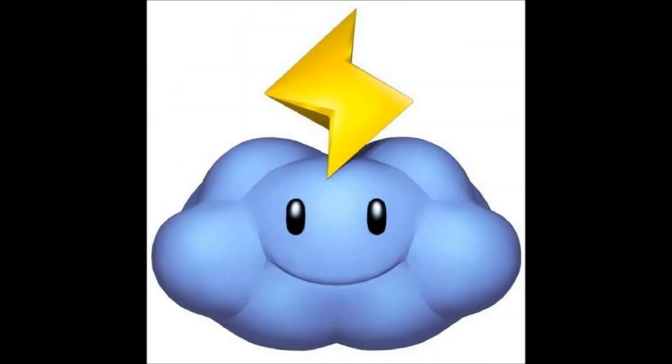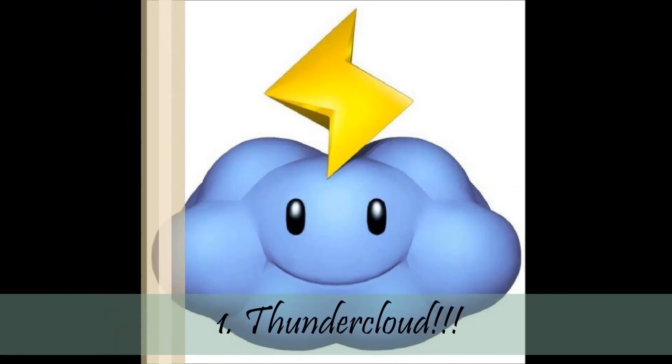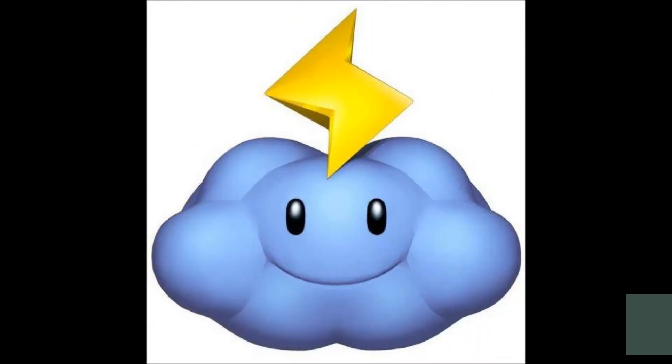The worst Mario Kart item is the Thundercloud. This is the only item that is against you — the player that got the item. How does that make sense? Items are supposed to be used in favor of yourself, but this item is against you. If you get the Thundercloud, you have to pass it to another player or you're going to shrink. It's a far worse version of the lightning bolt — except the lightning bolt strikes everyone, while this item strikes you. It wants you out. This is the worst item in Mario Kart history — the Thundercloud.